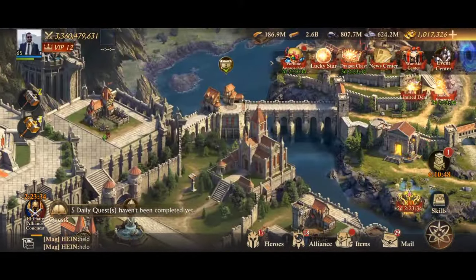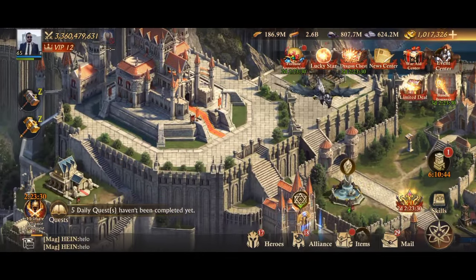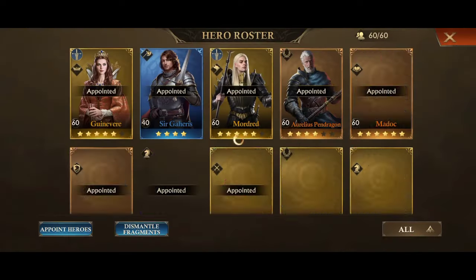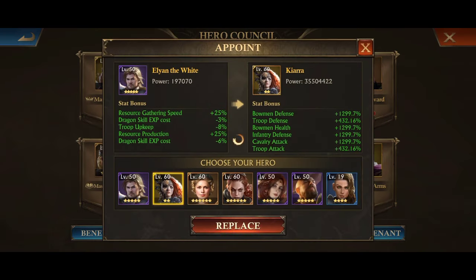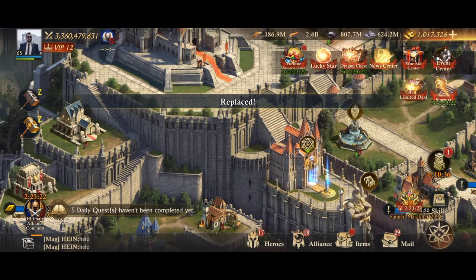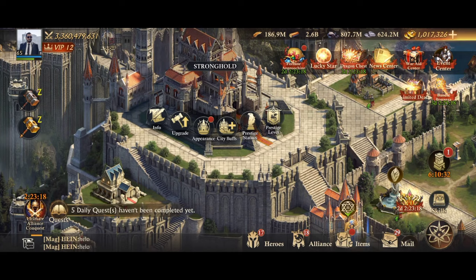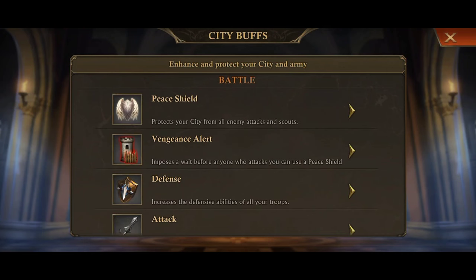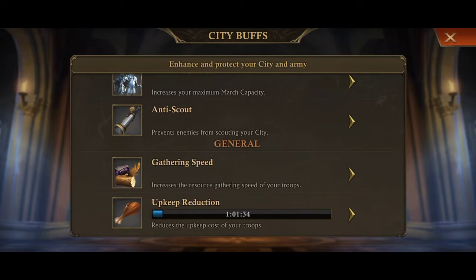With both the heroes and equipment combined, and depending on what you choose for your setup, this will give you a total of minus 15.5% in troop upkeep. This setup, plus individual research and staying in your alliance territory but without the max alliance research efficiency skill, will give you at least 90% upkeep reduction — which is still bearable if you do not have that many troops trained.